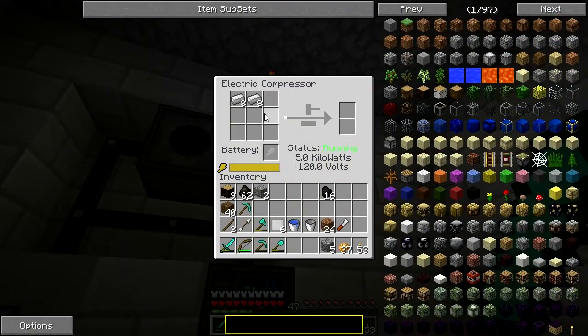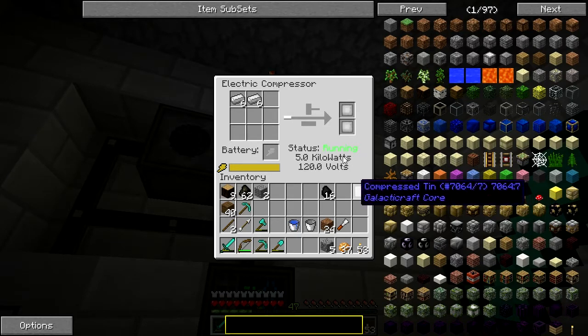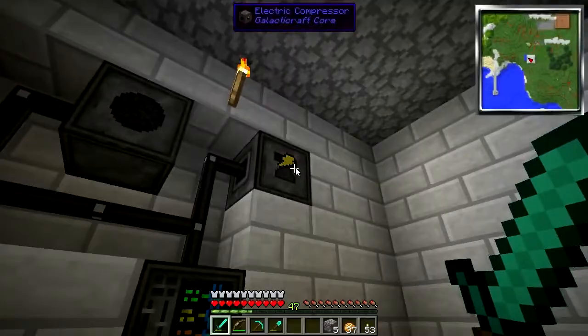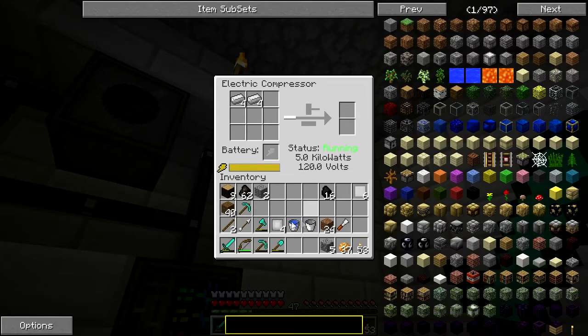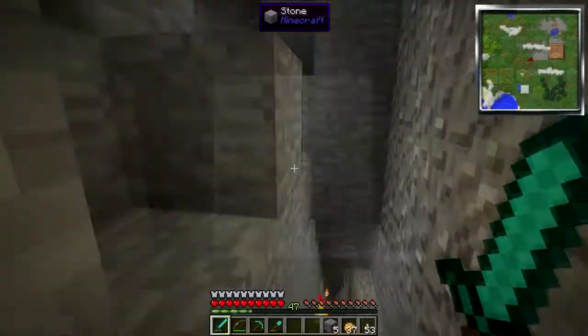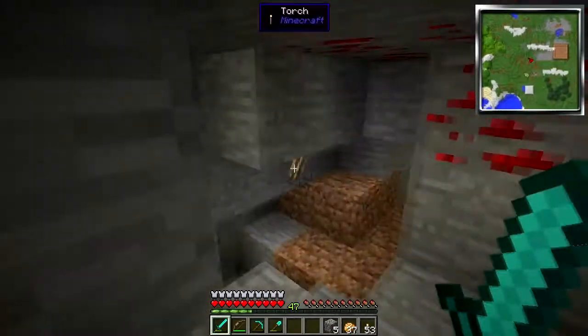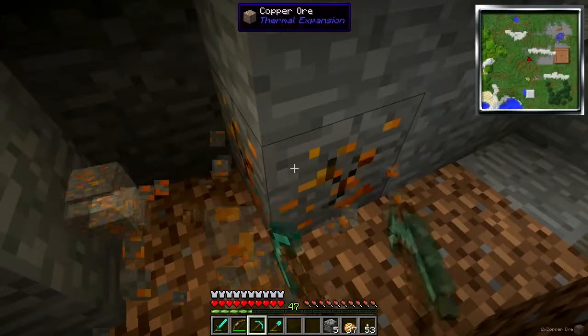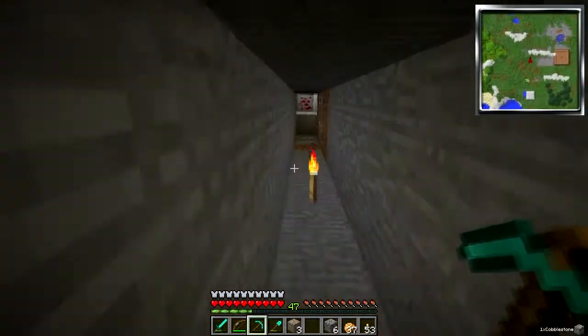Alright, so as I'm compressing some iron here — I have used pretty much all of my tin to create the compressed tin. So I need to go and find some more tin, some more resources. Back to mining, I think. We're off looking for tin down here in my mines, which are not showing much in the way of substance at the moment.